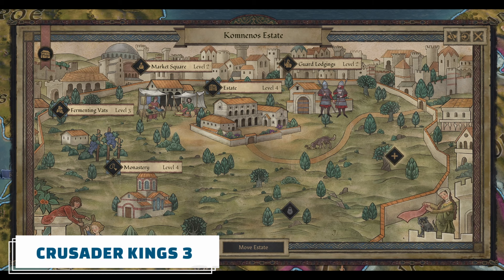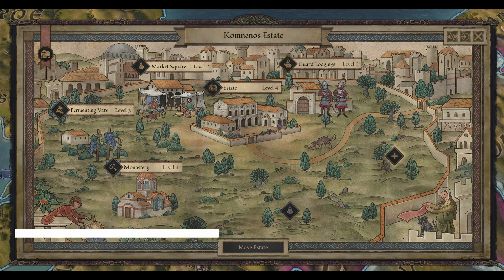Hey folks, Malfouran here and today we're going to be covering the second half of the first Dev Diary for the Roads to Power DLC that is coming for Crusader Kings 3. In the first half they covered the initial news on the admin government type that gave us our foundational knowledge of the basics — well, that video was like an hour long — covering how that works in general, all the new mechanics and things. The second half of the Dev Diary covers the estate system and that is what this video is going to be about.